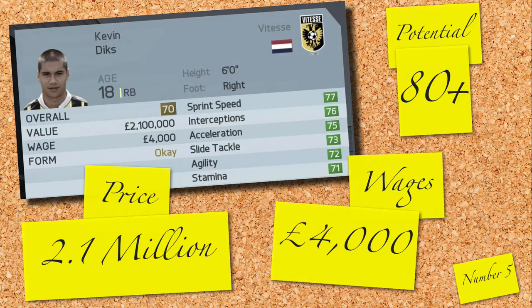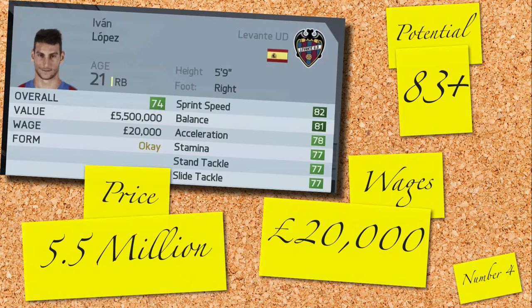Ivan Lopez is in the 4th position. Due to grow past the 83 mark in seasons to come and currently valued at just 5.5 million, Lopez is another ridiculous bargain you're now aware of. Starting off as a 74-rated right back and on just 25,000 a week, Ivan is another headache of a choice you've now got to decide upon.